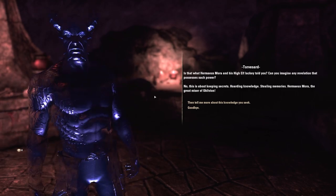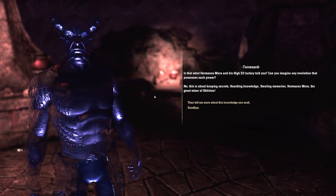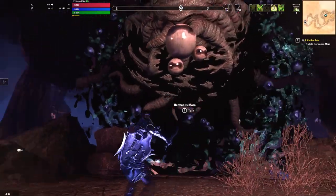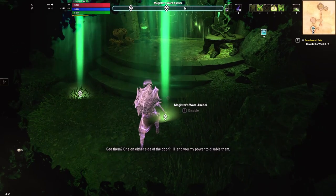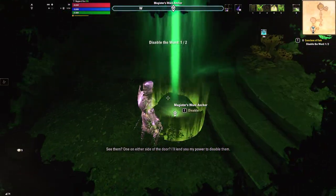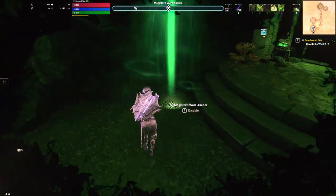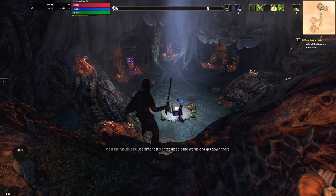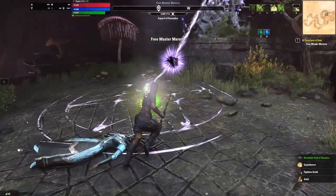The knowledge you seek can destroy reality. Can you imagine any revelation that possesses such power? They're called Elder Scrolls. You talk really slow, but we'll talk, Mr. Eyeballs. Use my ghost sight — he's really obsessed with this ghost sight. He's kind of like every hammer is a nail and so every problem is a swing. Ghost sight OP.